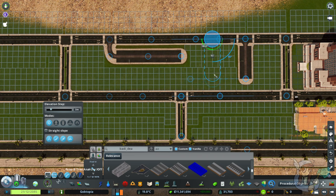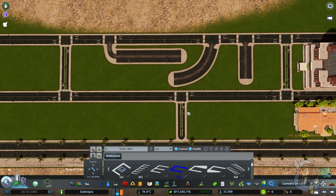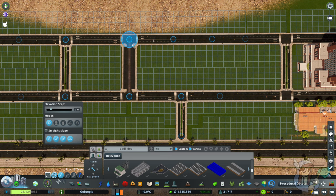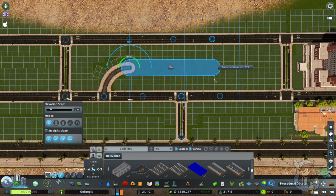You can also curve these parking lot roads just like you do normal roads. If you end up doing this, just know that when you get to placing down your parking spaces it will get tricky to make it look any good. You can also place a parking lot from one road to the next, but be aware that the cars will often use the parking lot as a road and drive from A to B.